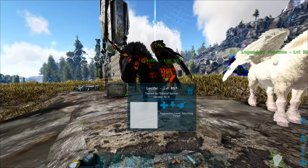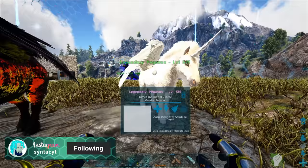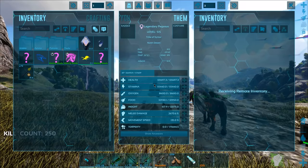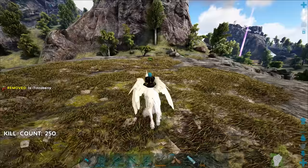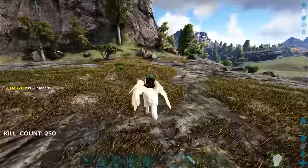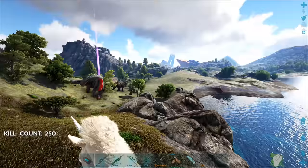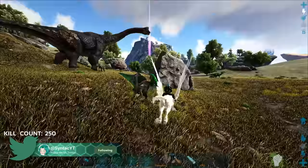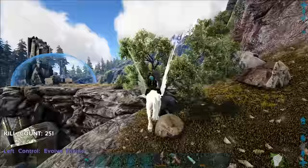So in the last episode, we got Lucifer here — that's what we named it — which is our Fallen Pegasus. In the meantime, I managed to actually find myself a level 300 Pegasus and I went ahead and got a crap ton of kills on it. So it is ready now to evolve. 250 is apparently the number of kills you need to get on these guys to actually get them to transform, which is interesting. I saw a lot of comments saying it was 100, but it's definitely 250. Maybe it's different for my rates or something.